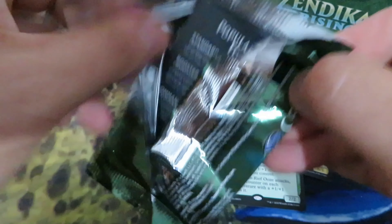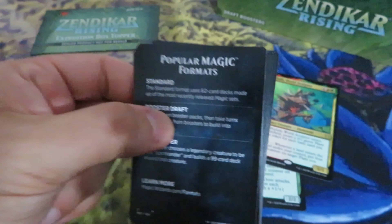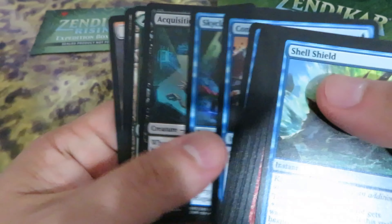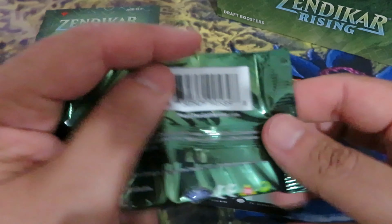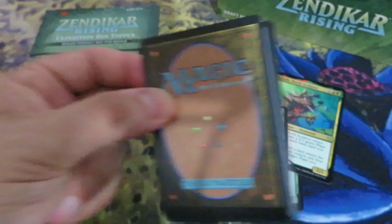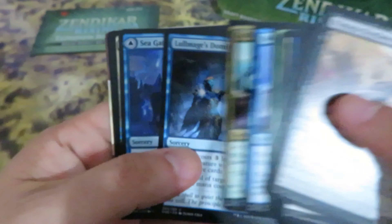Why the Pathways are very important: first of all, they are rare, so probably you can pull a couple of them in this box. And with the rotation of the Ravnica block — we are talking about Guilds of Ravnica and Ravnica Allegiance — with the rotation, Shocklands are out.